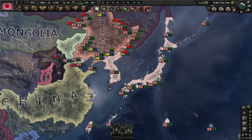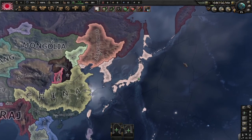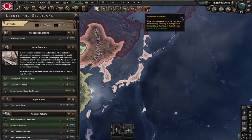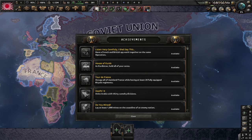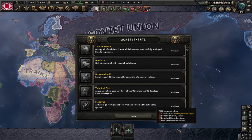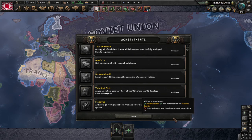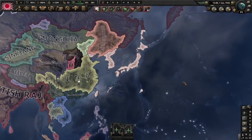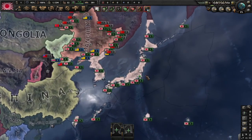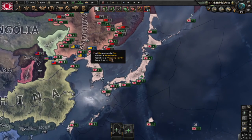Japan needs to play navy so we're going to have to do a little bit of the navy, but I just like sub spam to be honest. The goal of this campaign — let's check achievements: we could try Tojo Shot First, as Japan nuke a quarter of the US before the US develops nuclear weapons. We'll see if we can get that. I assume the US is hard-coded to pursue down that path.